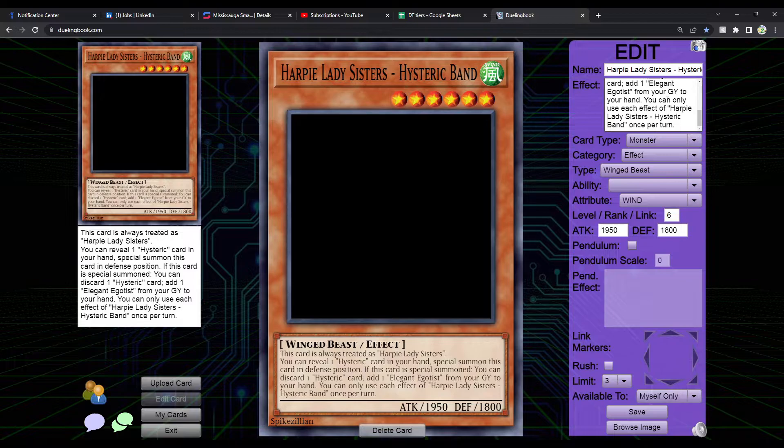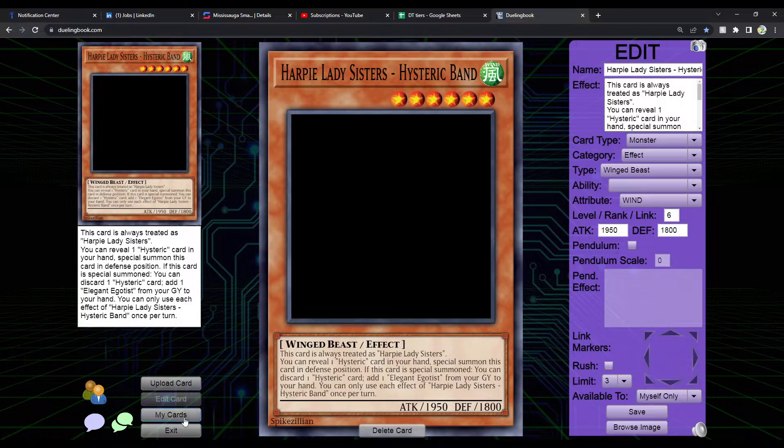This deck so far has been insane — I'm trying to make the deck tier one, almost tier zero. That's the point of this whole game plan. This is a hard once for everything. It's a level 6, so it works with Perfumer to search two instead of one. You can use it with the Simorgh Pendulum card if it's special summoned to make Cyber Slash Harpie Lady, because any Harpy card can be treated as a tuner. Pretty neat.